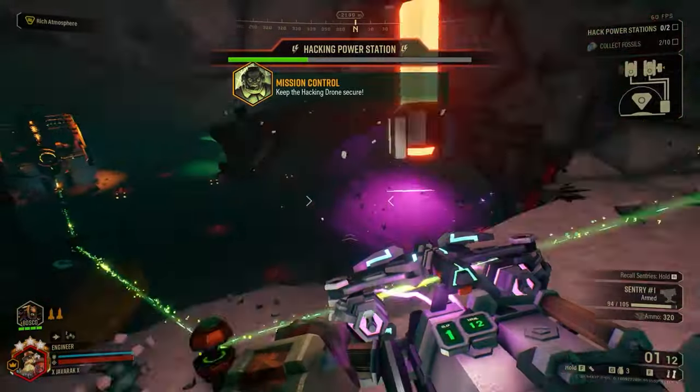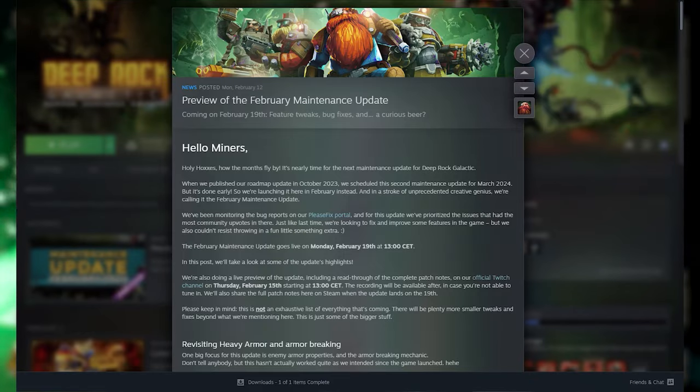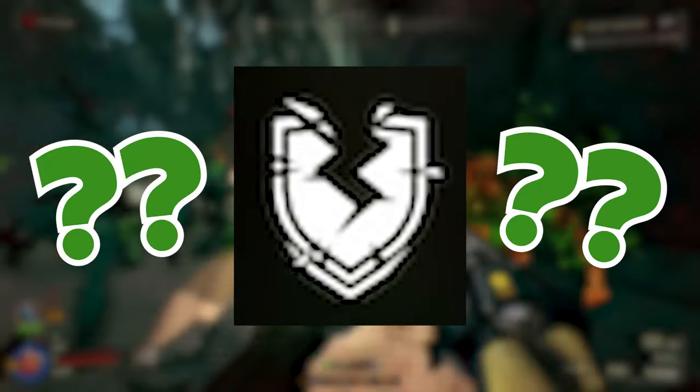With the successful launch of the February maintenance update, players rejoiced in having a long-awaited fix to the armor-breaking system. However, for some players, that made them realize that they really don't know how bug armor works in this game. And that is what we are going to cover today.